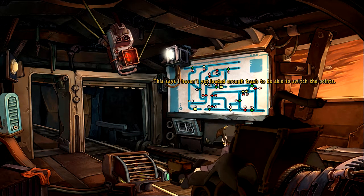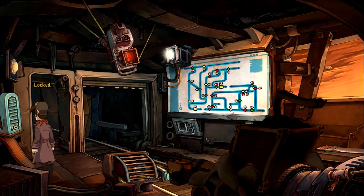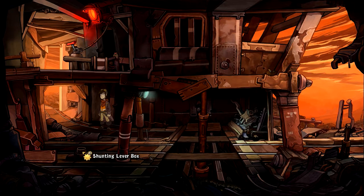It says I haven't loaded enough trash to be able to switch the points. That doesn't matter — I can't take off without Goal anyway. I'll get Goal back here first. We've got a cloth, a rag, a man's booze bottle, a key box which is locked — of course, why wouldn't it be — a river, and a button. Let's click this. Switch the light over, and this button opens a way back upstairs. That's nice.